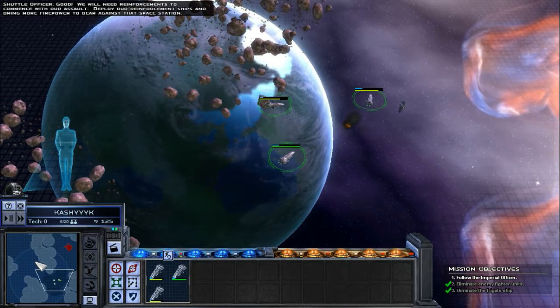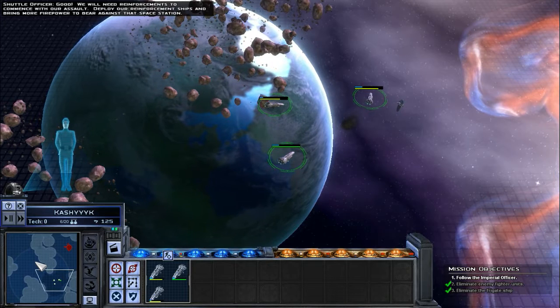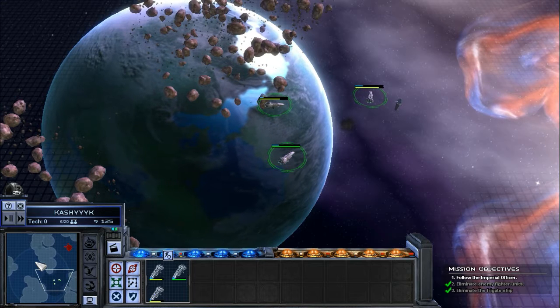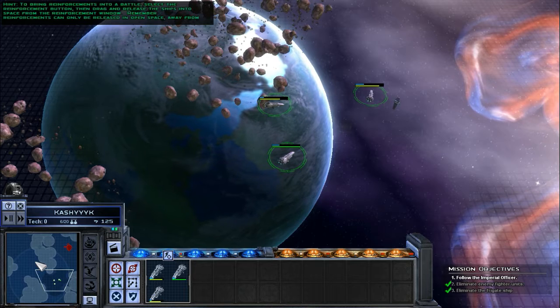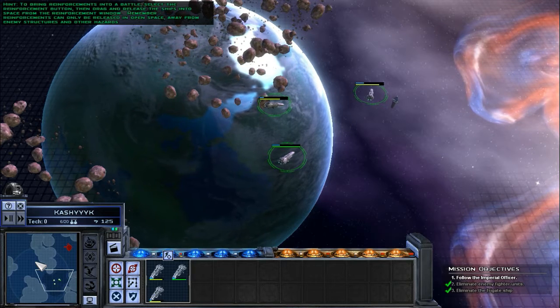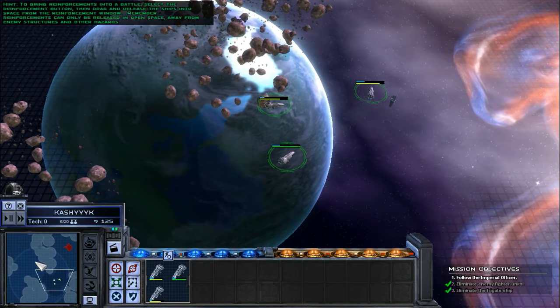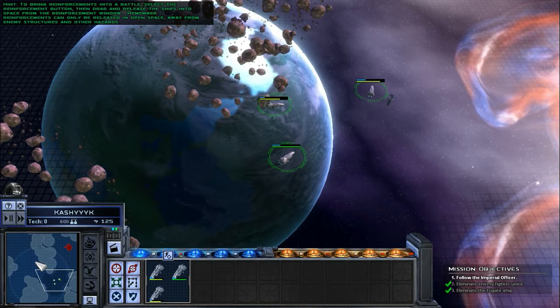We will need reinforcements to commence with our assault. Deploy our reinforcement ships and bring more firepower to bear against that space station. To bring reinforcements into a battle, select the reinforcement button, then drag and release the ships into space from the reinforcement window. Remember, reinforcements can only be released in open space, away from enemy structures and other hazards.